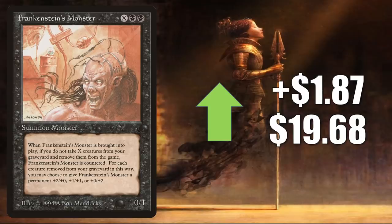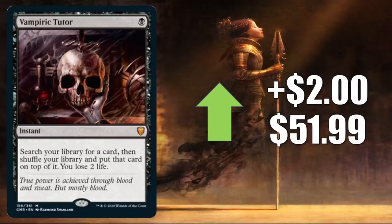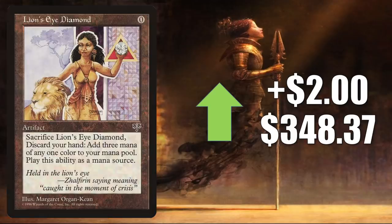Frankenstein's Monster also goes up $1.87 to $19.68. It sees a tad bit of Commander play, but has really been moving because it is a reserve list card. Reserve list cards in general continue to see activity as concerns grow over buyouts and potential spikes. Cards from The Dark in particular have been hot recently but are starting to cool down now. Our only Commander Legends card moving up at any significant rate is Vampiric Tutor, up $2 to $51.99 — great Vintage card, great Commander card. Lion's Eye Diamond, on the reserve list, up $2 to $348.37 — solid Commander card in a lot of different builds; in Legacy you'll see this in Doomsday, Karn Echoes, and more; also shows up in Vintage.